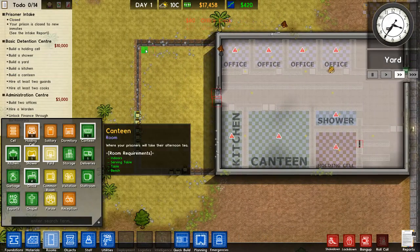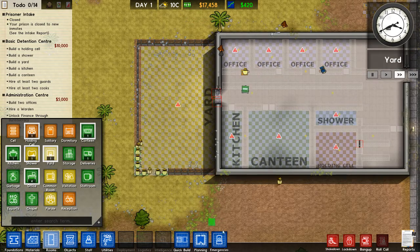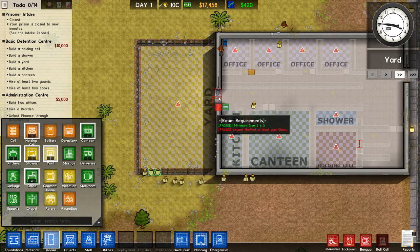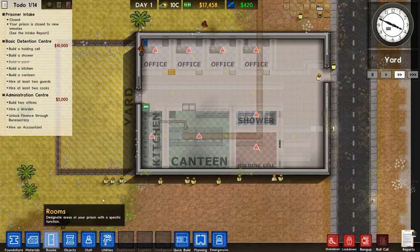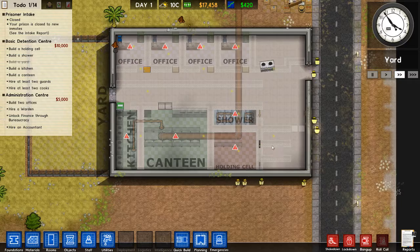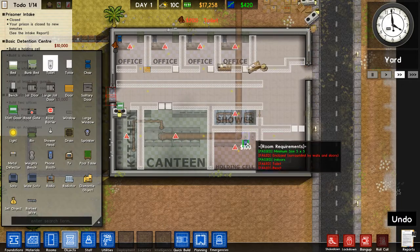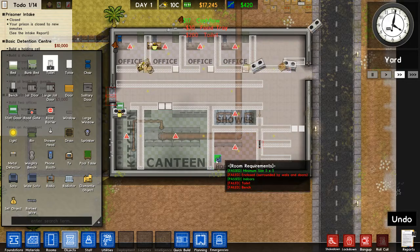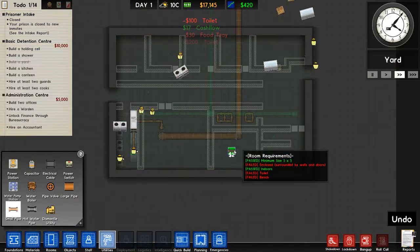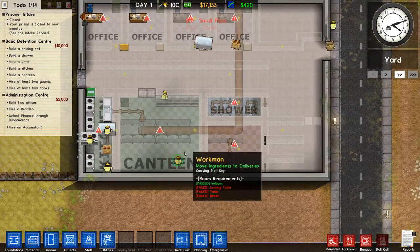Let's make this area a yard. We need toilets — let's put them here like that. Perfect. What else do we need? I think that's mostly done.